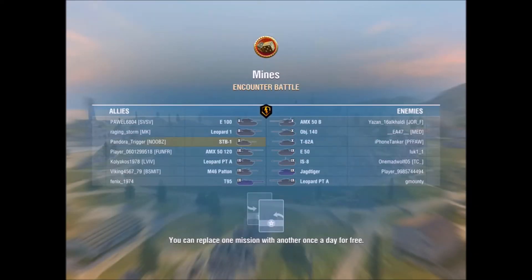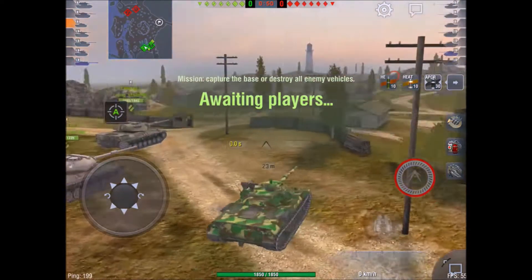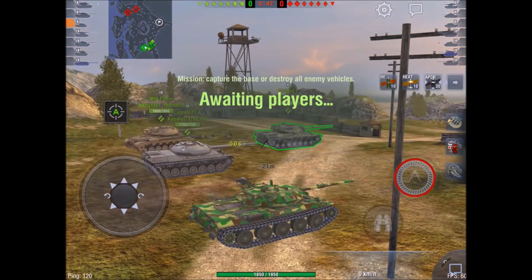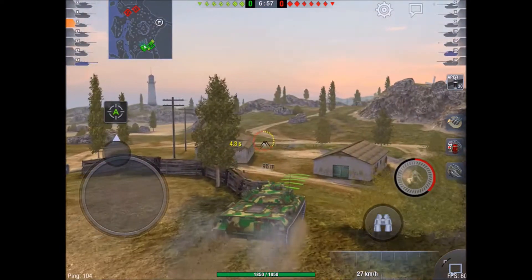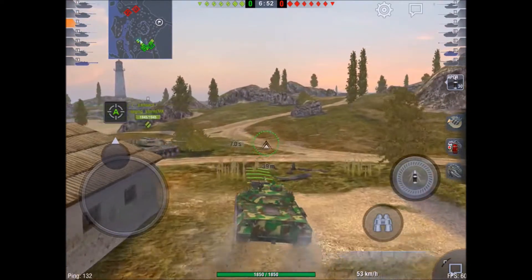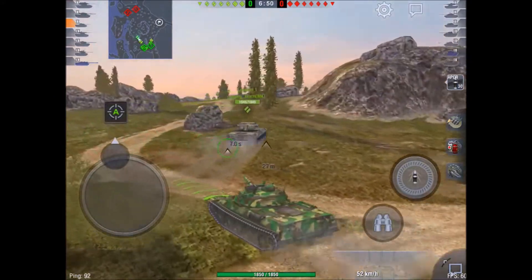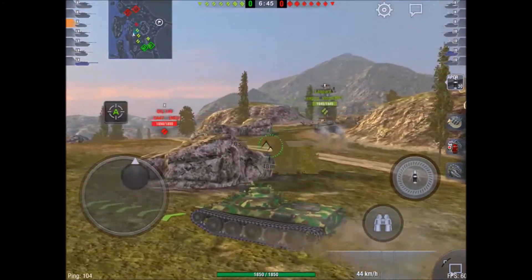The first game is on Mines — an encounter battle. Looking at our team, we've got some mobility, so I assume we're going to challenge for the hill. This is probably a tight map but a great map to demonstrate gun depression and what this tank can do. We spawn on the southeast, and I'm just going to push up here and try and support this Leo, because I assume he's going to go for the hill. I'm able to keep up with him reasonably well, but obviously it's a Leo so he's going to power up the hill.